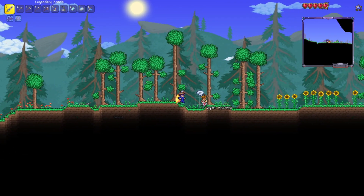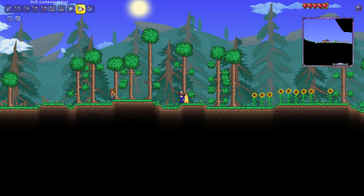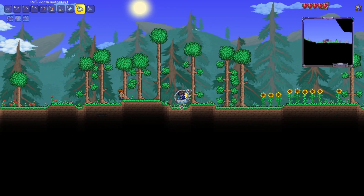Basically, before we start, you gotta make sure you have your guide still alive. If your guide isn't alive, you're unfortunately not able to defeat the Wall of Flesh because you won't be able to spawn him.